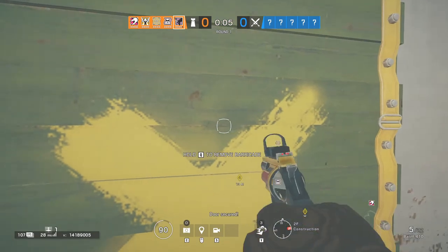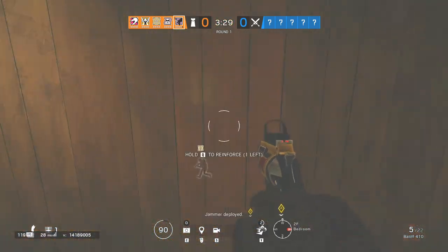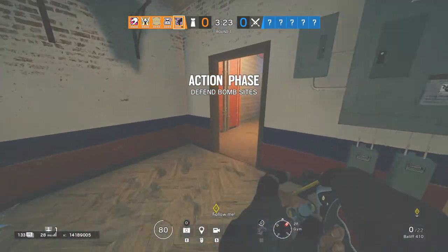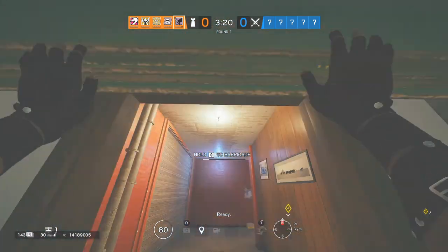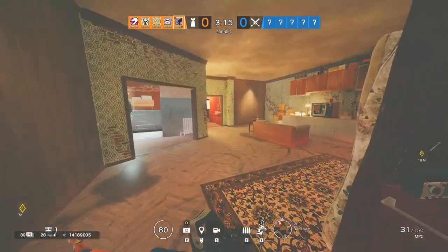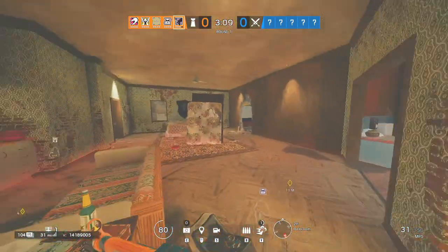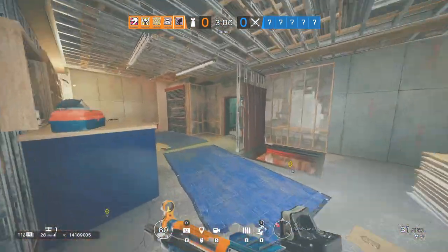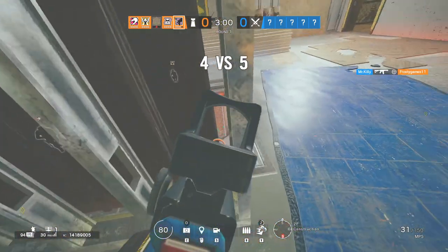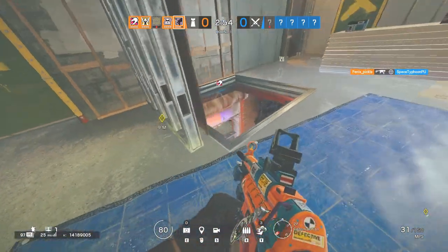First and foremost, let's go over the loadout. The main loadout I would run is the MP5 with either a reflex or red dot depending on your preference, with vertical grip and flash hider. The secondary would definitely be the Bailiff. Just know that laser sight is mainly to increase your hip fire — I personally wouldn't use it, but it's an option. I'd use the Bailiff mainly to break hatches; if you don't want to break hatches, use the USP40 instead.